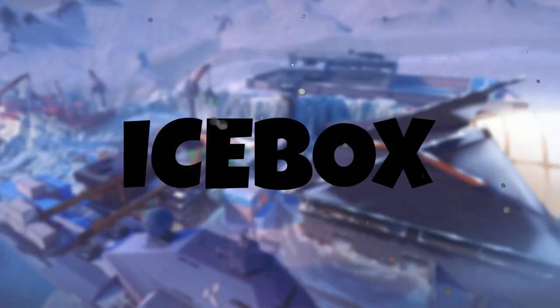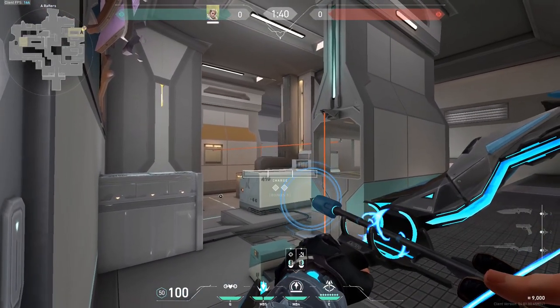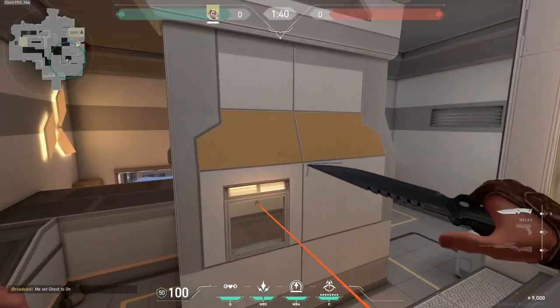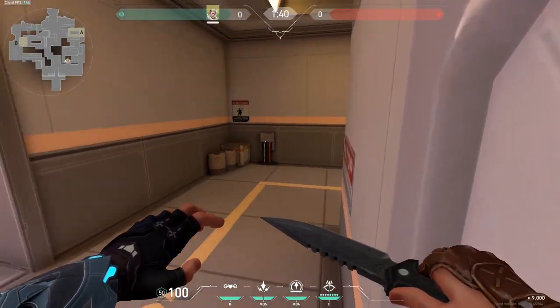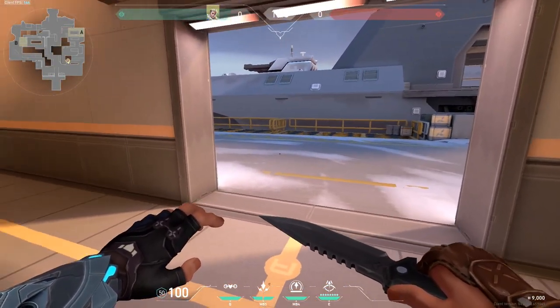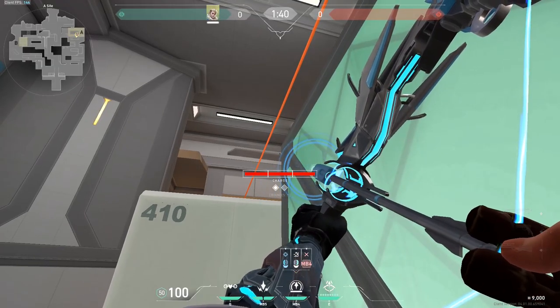On to Icebox. First lineup: two bounce — scanning ahead — it's very good because it tags both entries and they can't really run from it or hide from it. A very simple tag. This one is also for a potential wallbang but it's harder than scanning ahead.